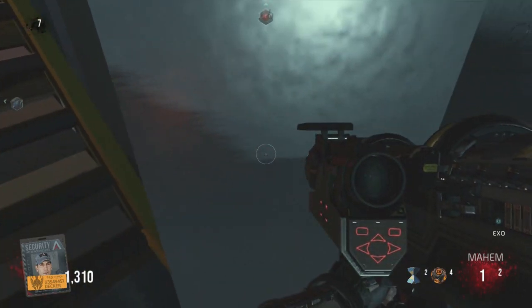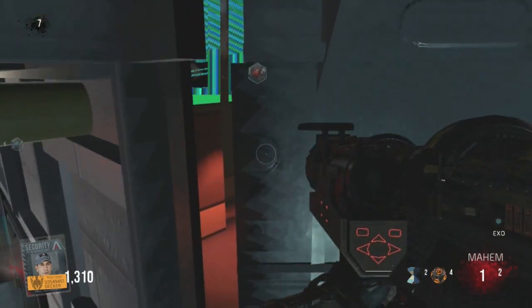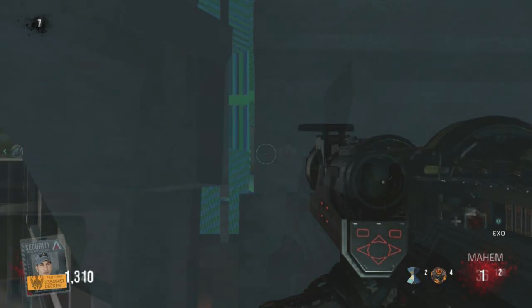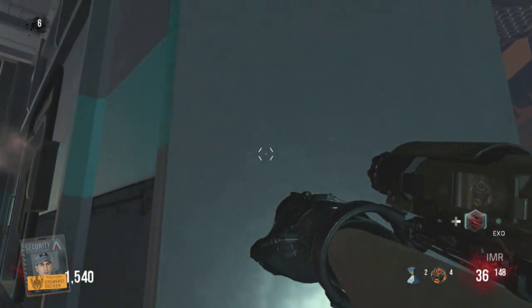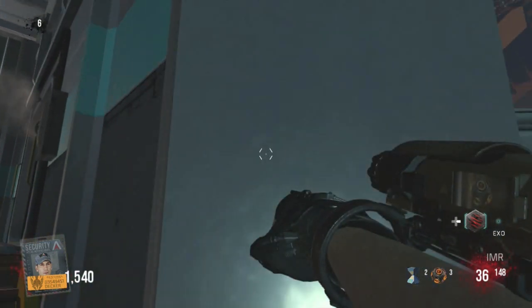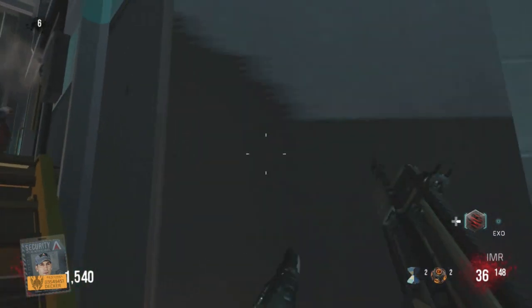Make your way over to this pillar here on the right. Just walk up to it, make sure you cannot walk any further, and then start double jumping. Once you do this, you'll notice that you can actually see through the walls. Now line your crosshairs up with the green part, then pull your grenade out and shoot it.